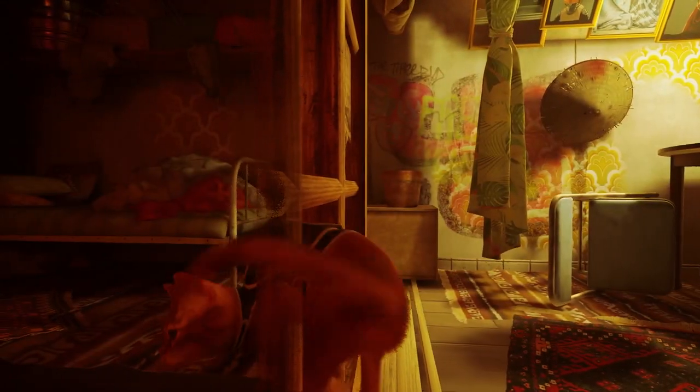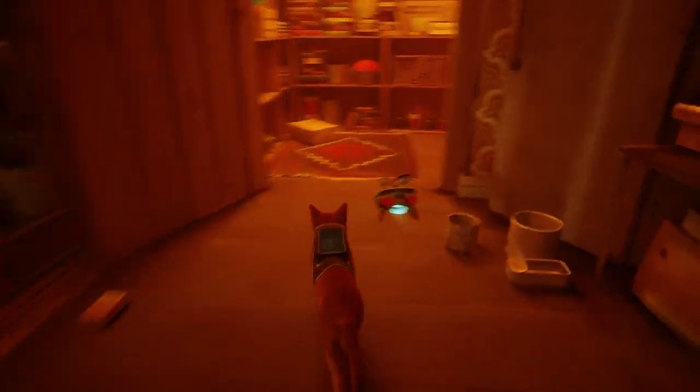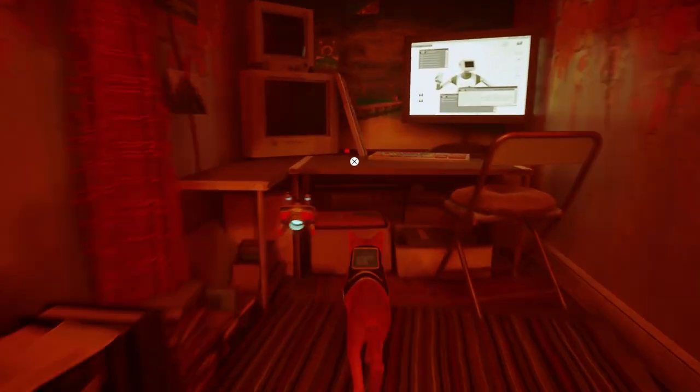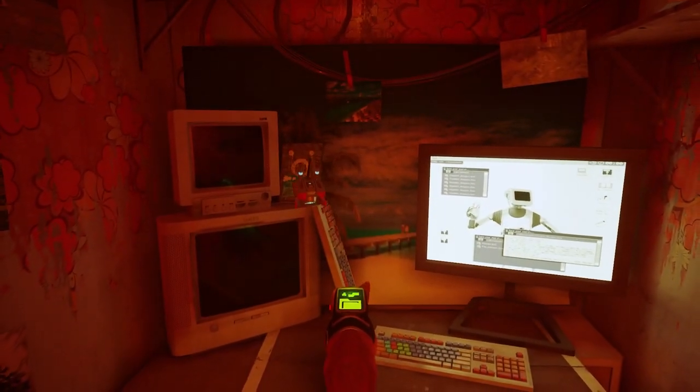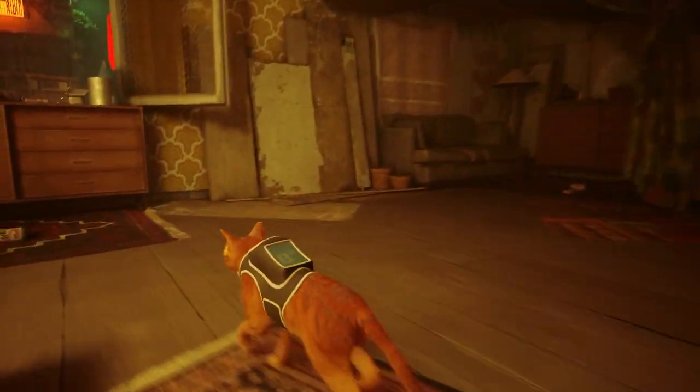This is the next flat you've got to go to. Turn right as soon as you pass through that door, and then go left to get her notebook. That's all to do inside of here, so you can just leave.